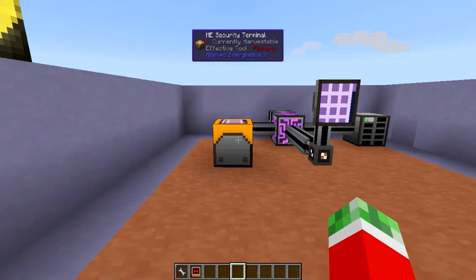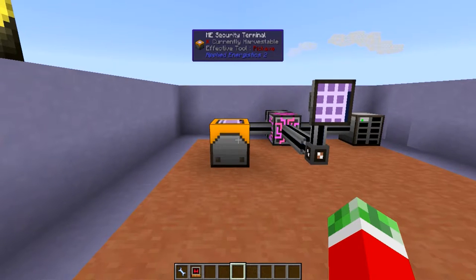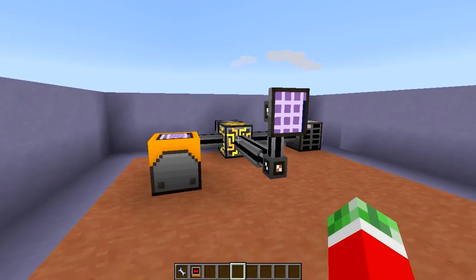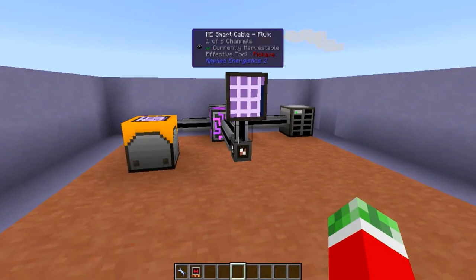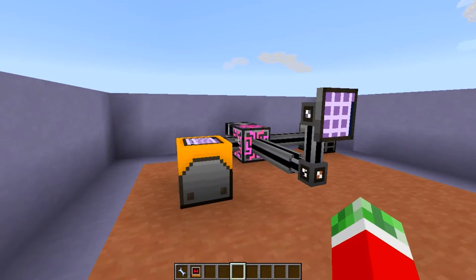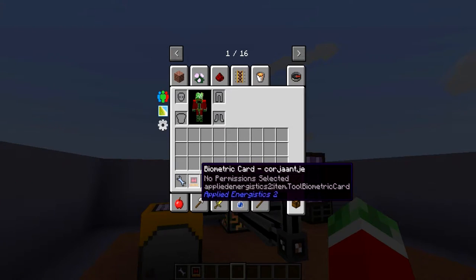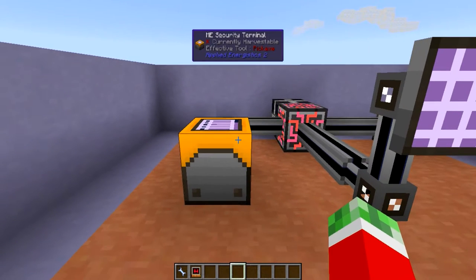Of course, multiplayer is the most useful one, as the ME Security Terminal name would suggest. It allows you to actually set the security levels on your network and it also has a couple of other features. In combination with this, you will need a biometric card, which pretty much allows you to set a specific player and the permissions that they are allowed to have.